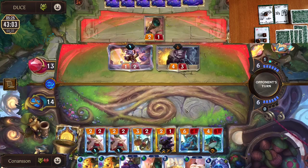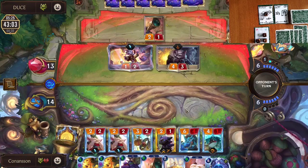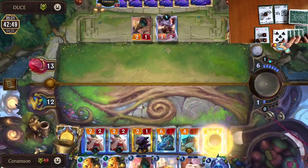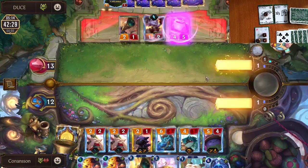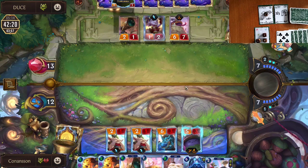This is an interesting blocking decision — do we block with the 4/1 or the 3/2? I was of the opinion that our 4/1 with Overwhelm is probably stronger in this matchup because the 3/2 doesn't have Overwhelm and they'll have a bunch of small units, so the 4/1 will at least deal some damage. However, I was soon proven incorrect because our opponent played a Toad — the new 5-mana card that on Transform deals 1 to everybody. Playing around this card and throwing away our 4/1 might have been a better play, but I'm not sure you can really expect this card when you expect more of a multi-region deck, not just mono Bandle City cards.